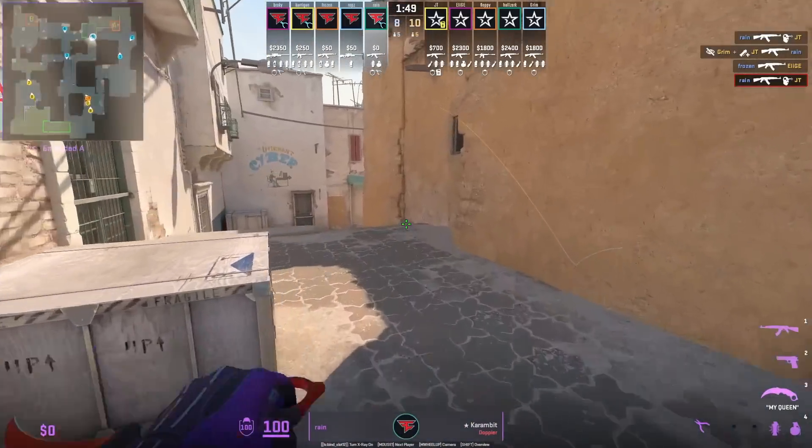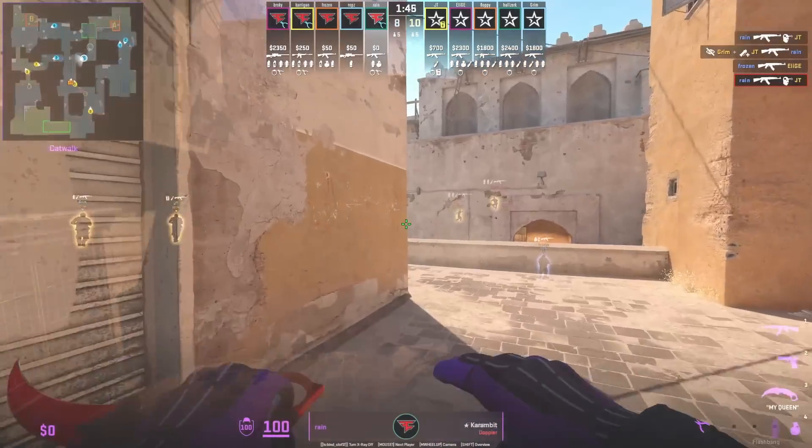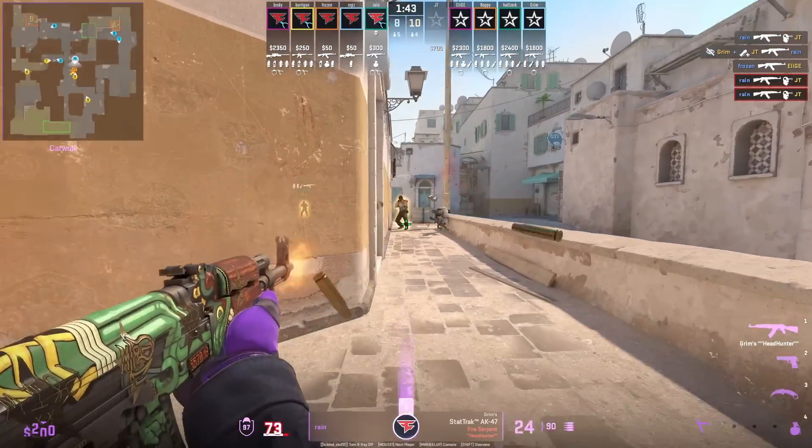The easiest frag you'll get on the CT side: boost yourself short, throw a flash over the wall like this — how Rain does — and get yourself a frag.